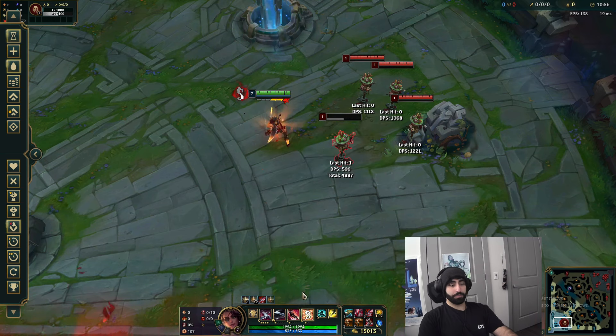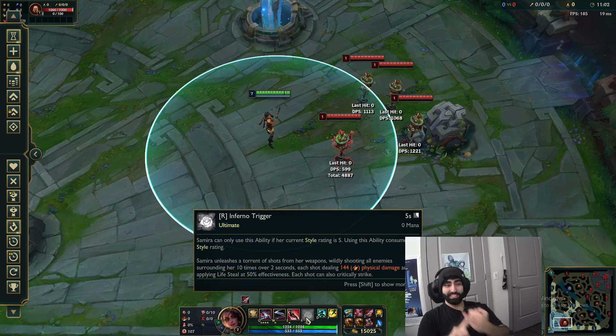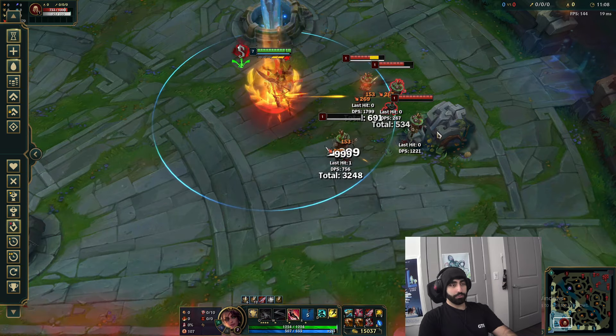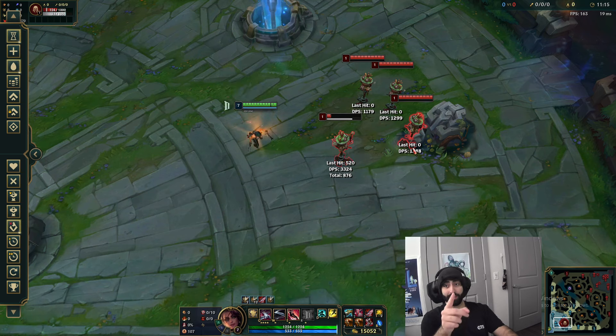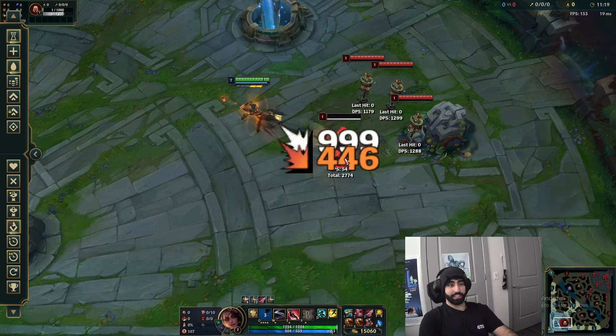The ult applies crits, hits everything, gives lifesteal, and you can move during it. You do this and you're hitting everything for enormous damage - but you have to have six stacks to activate it.